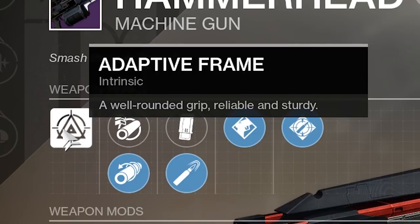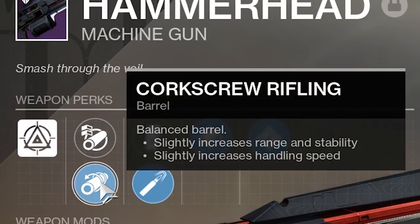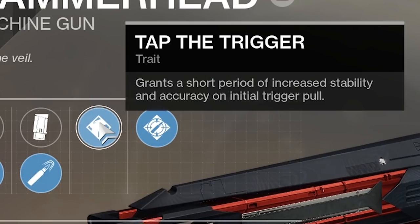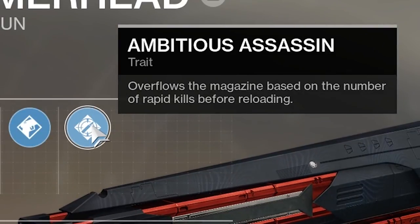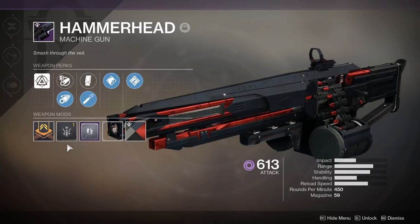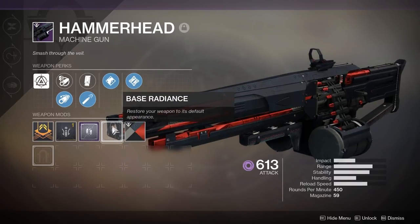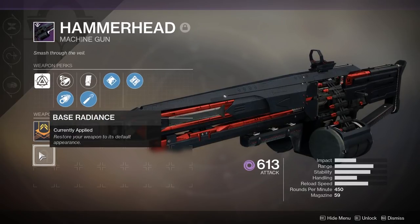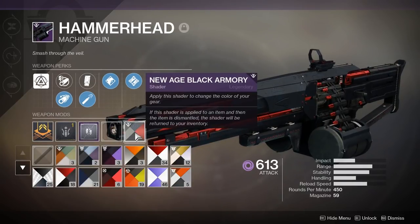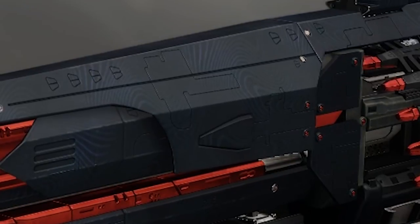So far the only available Forge weapon. It has an adaptive frame, a well-rounded grip, reliable and sturdy. The important thing to note is this has random rolls — this one has arrowhead break and corkscrew rifling, extended mag, high caliber rounds to knock the target, tap the trigger grants a short period of increased accuracy on the initial trigger pull, and ambitious assassin overflows the magazine based on rapid kills before reloading. Everything looks normal on the weapon except... Base Radiance — restore your weapon to its default appearance. It's currently applied so I don't know what it means. This does come with the new Age of Black Armory animated shader — it's the bars moving. No, that's not your TV screen acting weird.